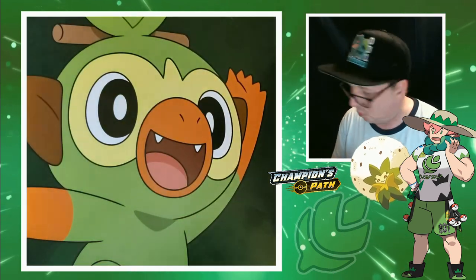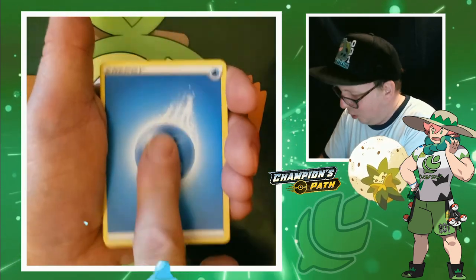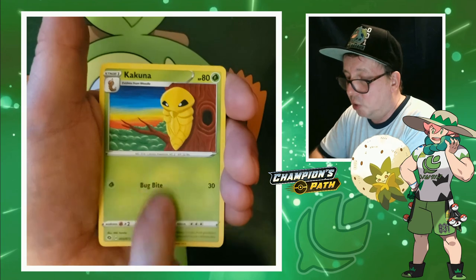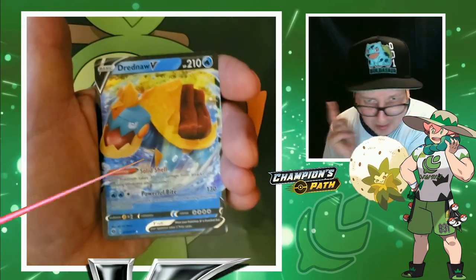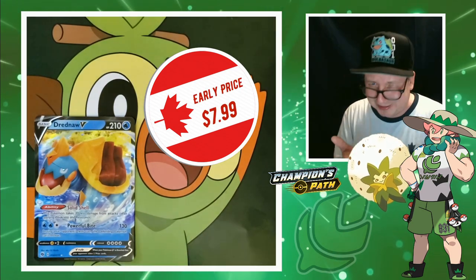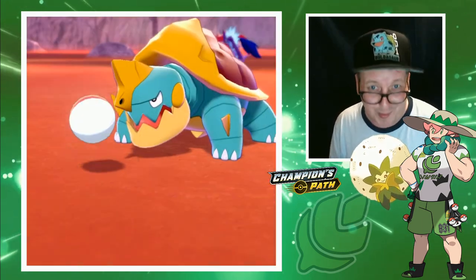Champion's Path pack number two. Let's get something good. Water-type energy. Pokemon Center Lady, Turffield Stadium, Hop — I want to get the full art — Sizzlipede, Pokeball, Weedle, Kakuna, Carvanha, Weedle, and oh — Dreadnought V-card! That is awesome. Wow, there we go. That is pretty good — a V-card out of one of these little pin boxes. Not too shabby. Plus the Marnie and the grass energy, very fitting for what we're doing today. I'm very satisfied. I had Dreadnought on my team — cool.